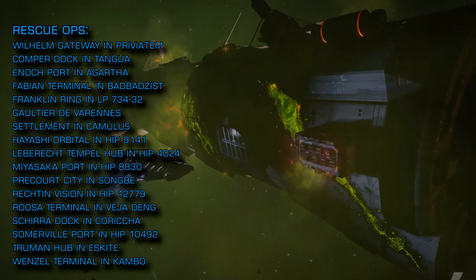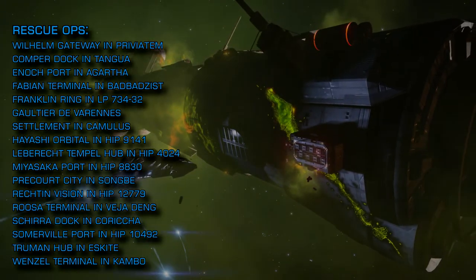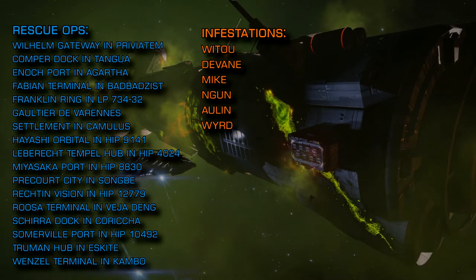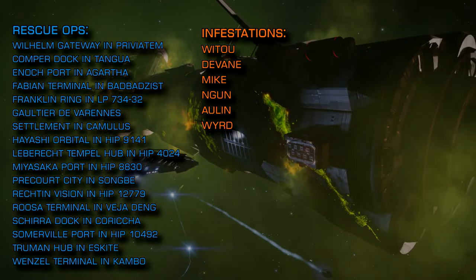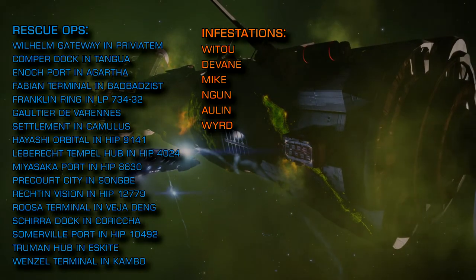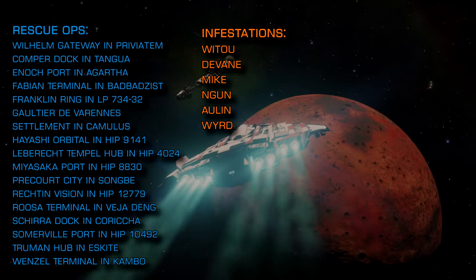If you're looking to attack Thargoids, then scout vessel infestations are being reported in the following systems: Witu, Devane, Mike, Ngun, Orlin, and Wired. There is however one important wrinkle to this — do not defend Witu.